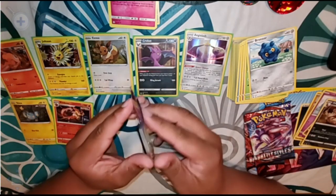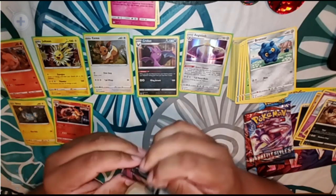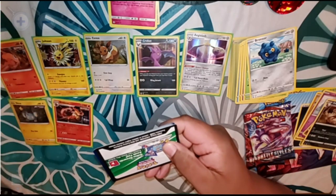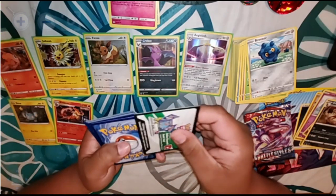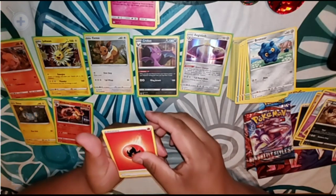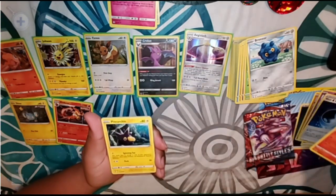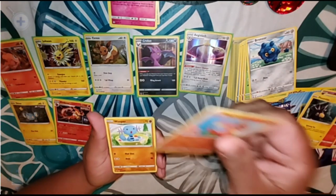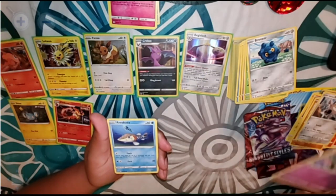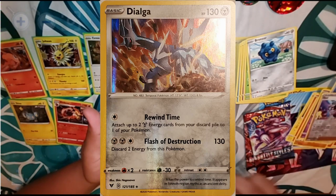Now we're going to open the Vivid Voltage — we're still looking for that Pikachu VMAX. We got a Fire Energy, a Wash Energy, a Charmeleon, a Pincurchin, a Charmander, a Wooper, a Galarian Meowth, a Cottonee, a Raichu, an Opal Reverse Holo, and for the rare we got a Dialga holographic.